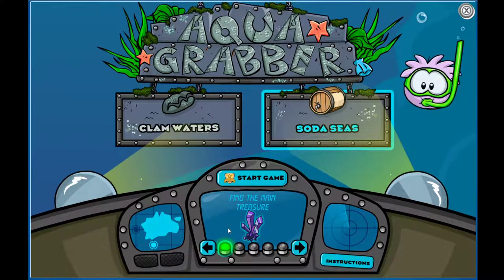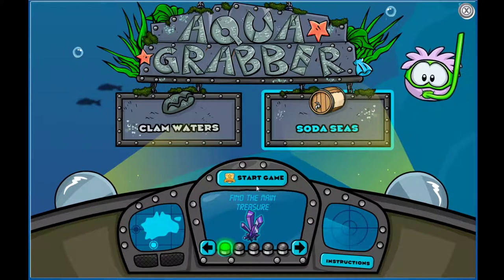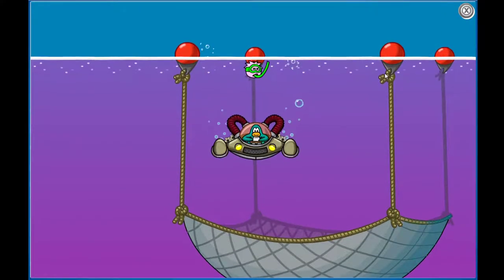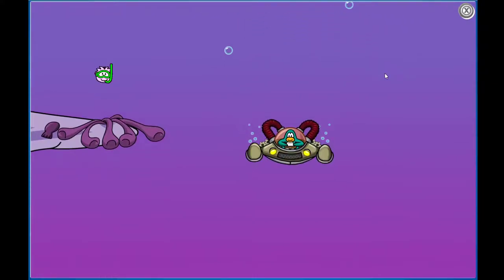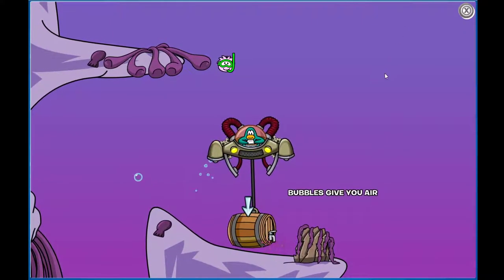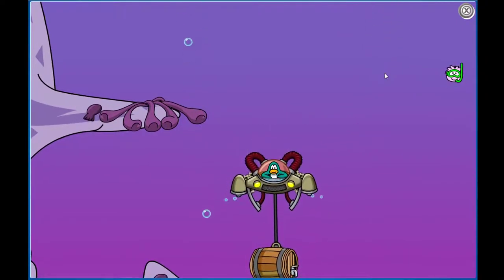You want to select the main treasure, not any of the other ones. This one says find the rare treasure or find the main treasure — you have to make sure for Soda Seas you're selected on 'find the main treasure.' So you just start the game. That brings us down, and you can see my pink puffle is down here. She's not required, but the pink puffle will help you get bubbles if you run out of air. To unlock the passageway to the main treasure, you have to go around and collect all the cream soda bubbles and kind of unpollute the water.